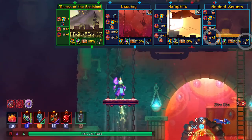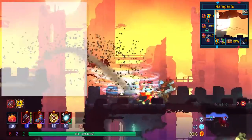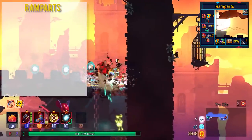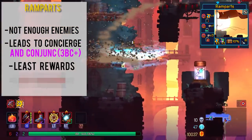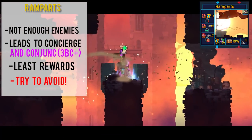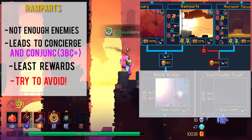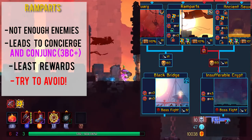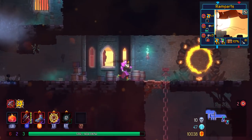Let's start off with the easiest: Ramparts. I would actually say avoid Ramparts because there aren't a lot of enemies here, so the rewards aren't too great. You get less chance to get the 60 kill door and there is no curse chest. However, on 3BC+, there is a door in this biome that also leads to Conjunctivius, so you get a little bit more freedom in your runs. But honestly, Ramparts is just a bad biome — try to avoid it if possible.